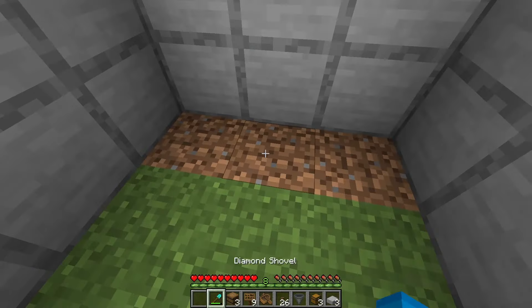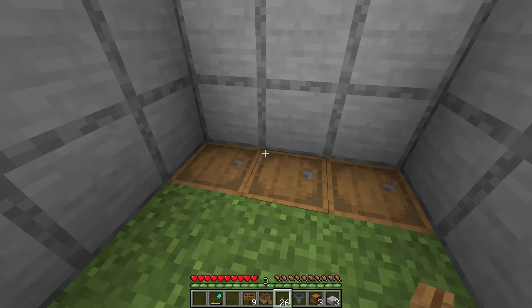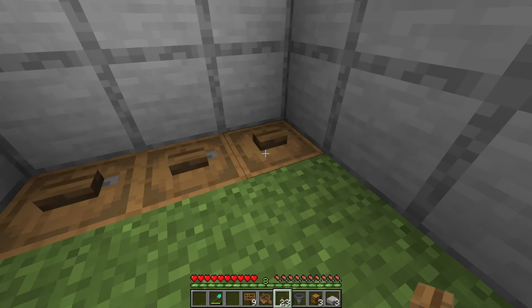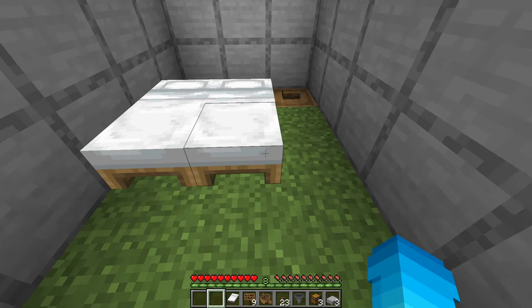Head inside and dig out these 3 blocks here, and then place down your villager workstations along with 3 buttons on top. Now using the beds you collected earlier, place 3 of them just here.